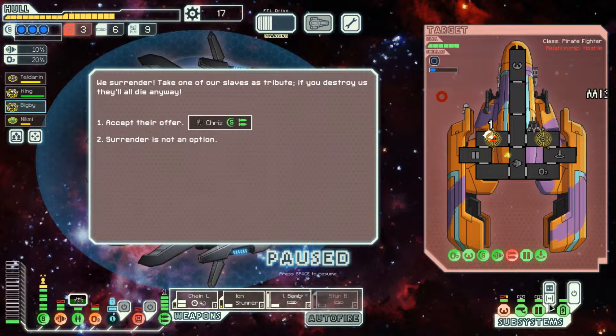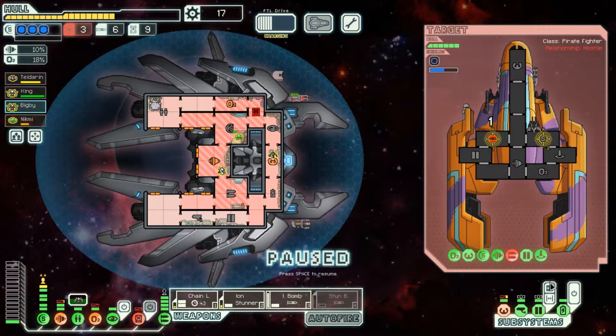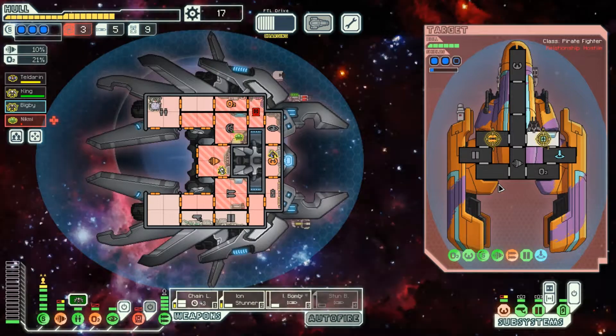Pause — before you accept that, you have all the doors open between them, the people are going to suffocate. Furthermore, do we want somebody, or do we want scraps and fuel? We're low on supplies. I think we gotta burn the ion bomb. Close the doors. Big B should be coming alive — as long as that ion bomb hits, which it does. Let the chain laser chain laser those guns.